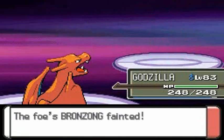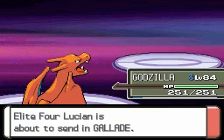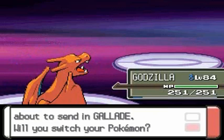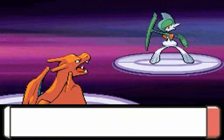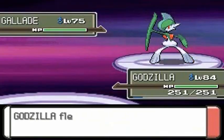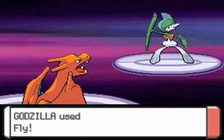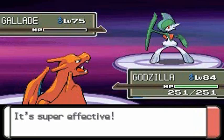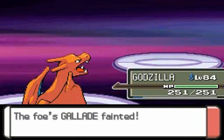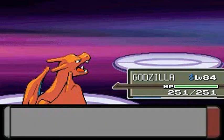Godzilla going with Flamethrower — look at that! Bronzong at level 70 taking that Flamethrower to its grave! Suck it, Bronzong! Godzilla is at level 84. He's going to come out with Gallade at level 75 — a very physical Pokemon with psychic and fighting capabilities. Let's go with Fly attack — come on, finish him off! Critical hit! Flawless victory! Godzilla is kicking some serious ass.